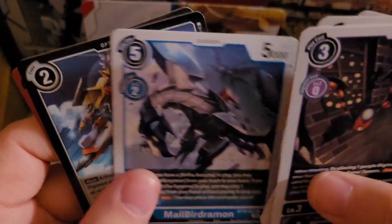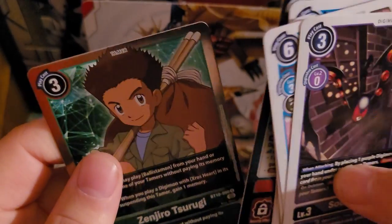Pile Volcamon: digivolve in Blitz, and then it gets plus 2K DP — just really nice art, I'm surprised it's on a holo though. Male Bergemon, Hero of the Skies, and another Zenjiro Sarugi — this time not the box topper.